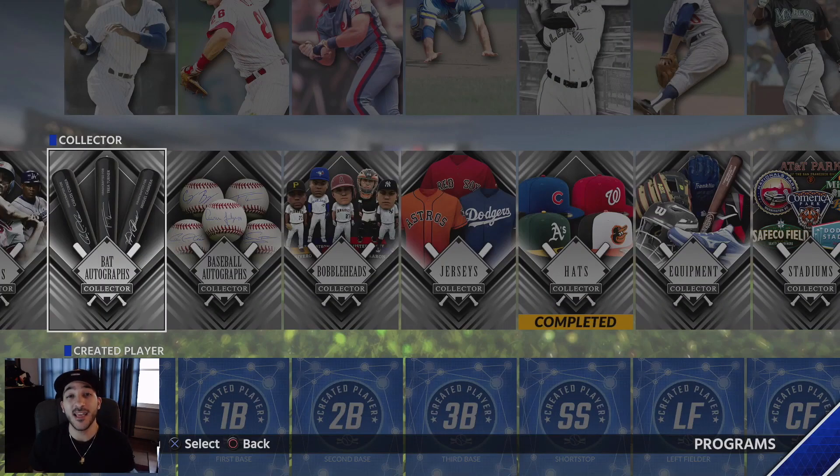What's up, bringing you the I'm Up To Show episode 18. We completed another collection — this time the bat autograph collection. Yesterday I posted the hats collection, but I actually did that one last week and just posted it yesterday. For this week we've got the bat autographs, and I think this is actually a good collection to do — I'll explain why.